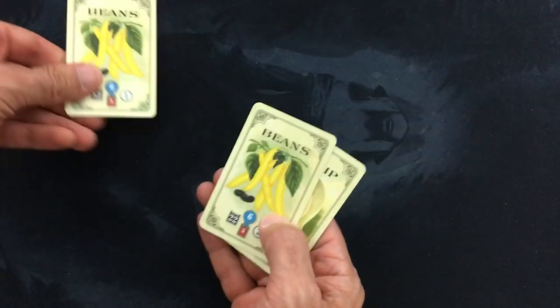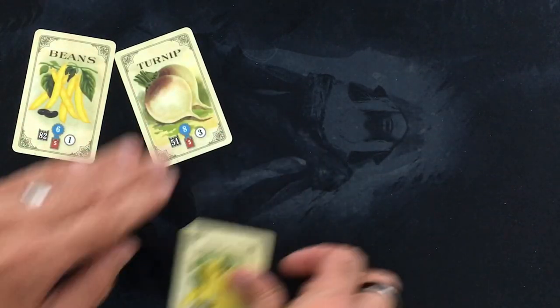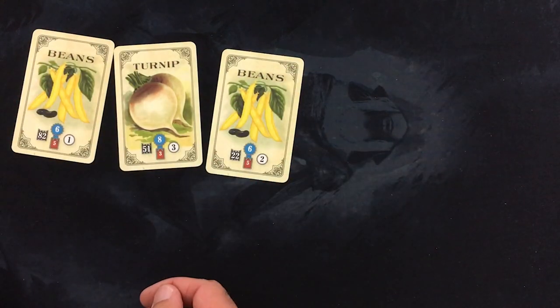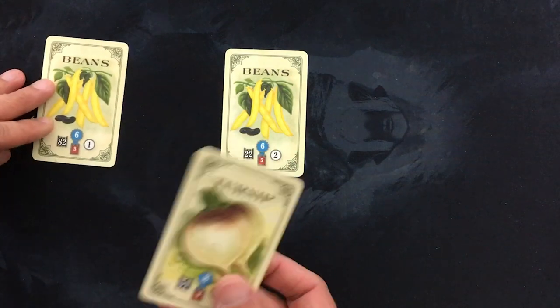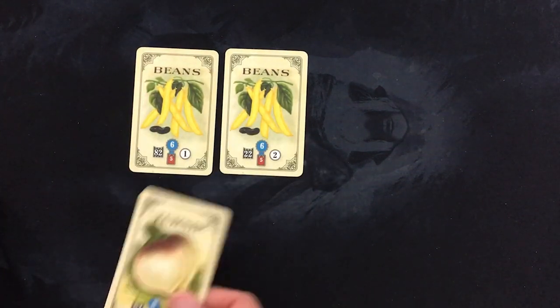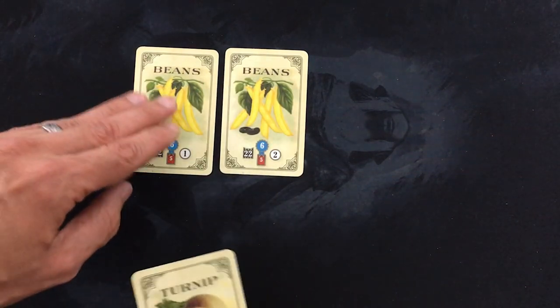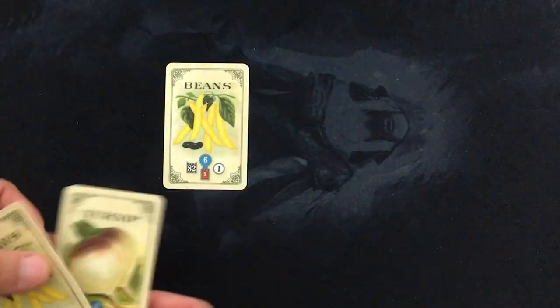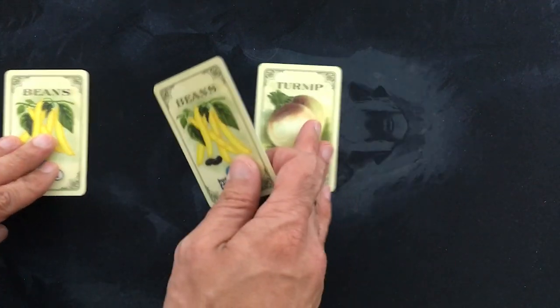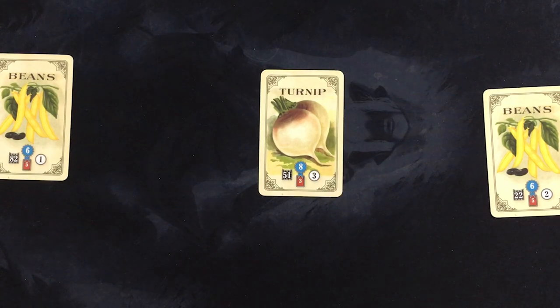In terms of actually planting, you have a set of three rows and each one can have up to six vegetables — kind of like six columns, so a three by six grid basically. You can place vegetables anywhere, but vegetables will not score unless they're adjacent orthogonally to at least one other vegetable of their type. The three by six grid is not locked in until you make it so. You can just kind of place things wherever you like until you've placed enough that you have six columns and can't really fit anything else in there.